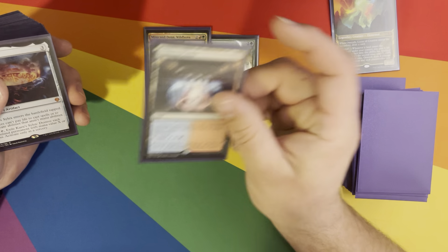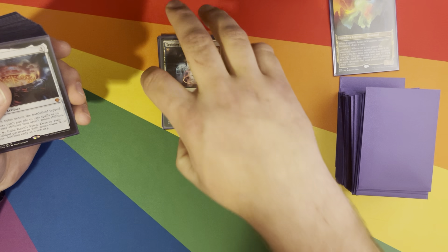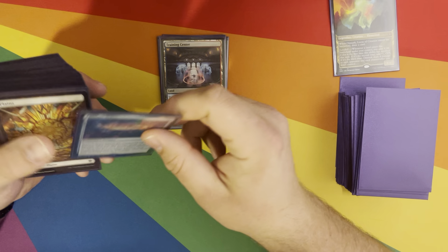Training Center — I pulled that from a pack, fairly lucky. It's a Battlebond land, always good to have. Curfew Silex is in here mainly because we are coming up on Phyrexia — New Phyrexia — and I want to make sure I have something that can counter all of the pay-life-instead-of-mana effects.